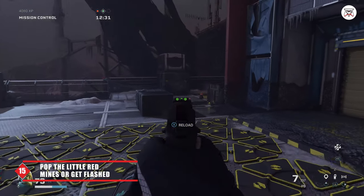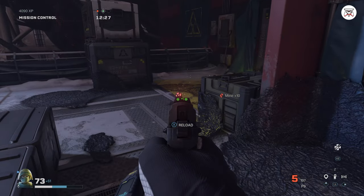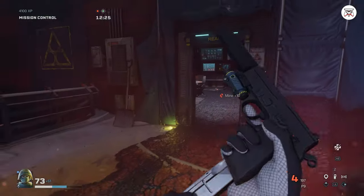Tip 15: Look carefully on the floor for little red fleshy flash mines sticking out and use your weapons to destroy them. If you step on one of them, you will get the flash of your life and most likely end up dead on higher difficulties.